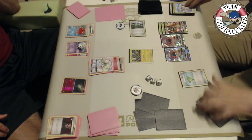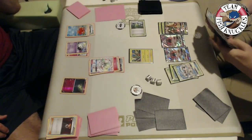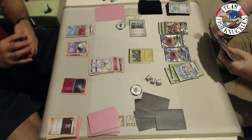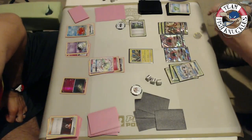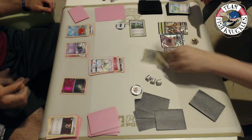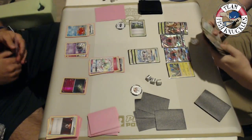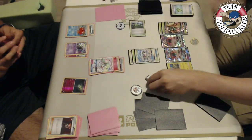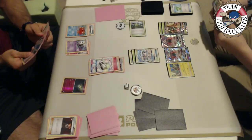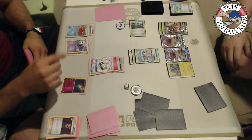Golisopod comes up active, does a Feather Arrow for 20 on the benched Curlia — that Curlia is almost knocked out at 70 HP, so one more Feather Arrow finishes it. Then First Impression deals 120 damage to the active Gardevoir GX. Vlad retaliates with a DCE in hand — he already has part one. He needs a Fairy Energy to take a knockout on Golisopod. At 210 HP divisible by 30, he needs exactly six energies: three-six-nine-twelve-fifteen-eighteen, requiring a Fairy Energy.